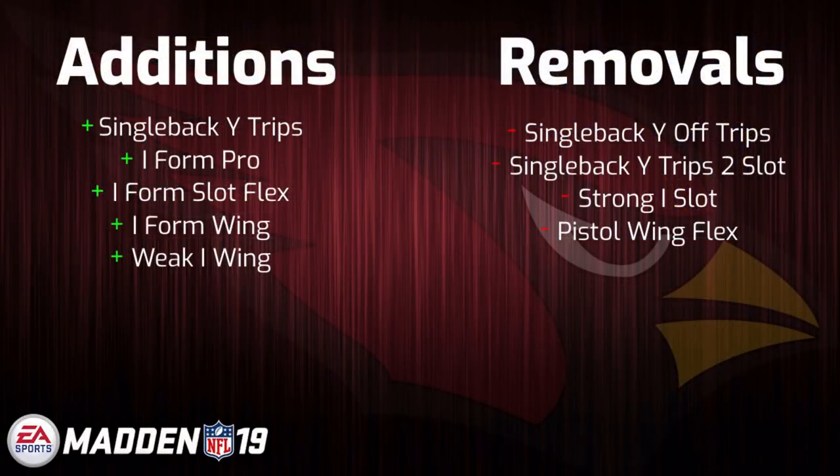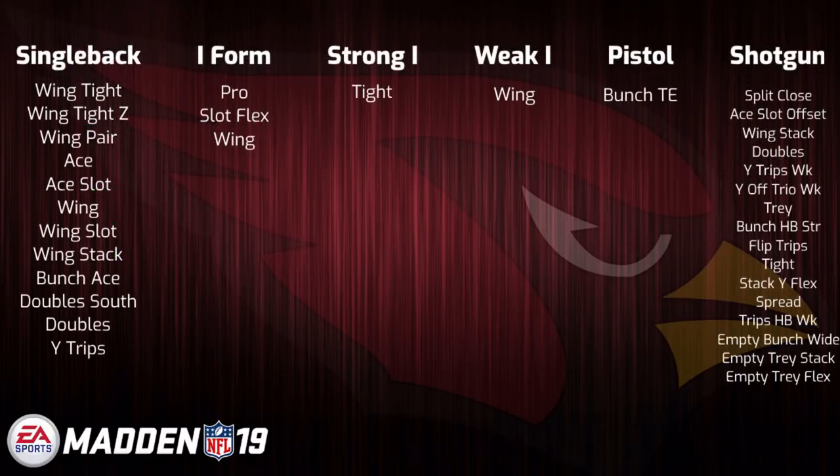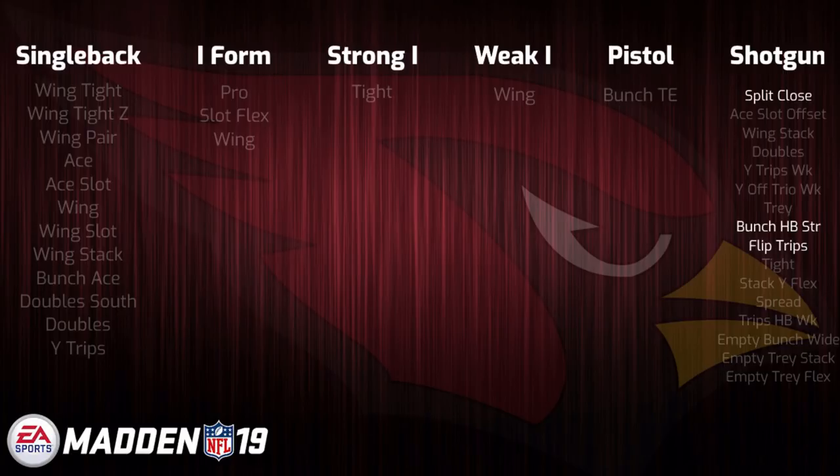Starting things off, the Arizona playbook returns this year looking pretty solid as always. Some minor adjustments have been made, but overall the increased diversity in two-back sets at the expense of really one single-back and one pistol set is a good thing for this book. The main thing is that the shotgun has not been touched, which is what made Arizona special over the past several seasons. With unique formations such as Split Close, Bunch Halfback Strong, and Flip Trips, it has become one of the more unique pass-heavy playbooks.